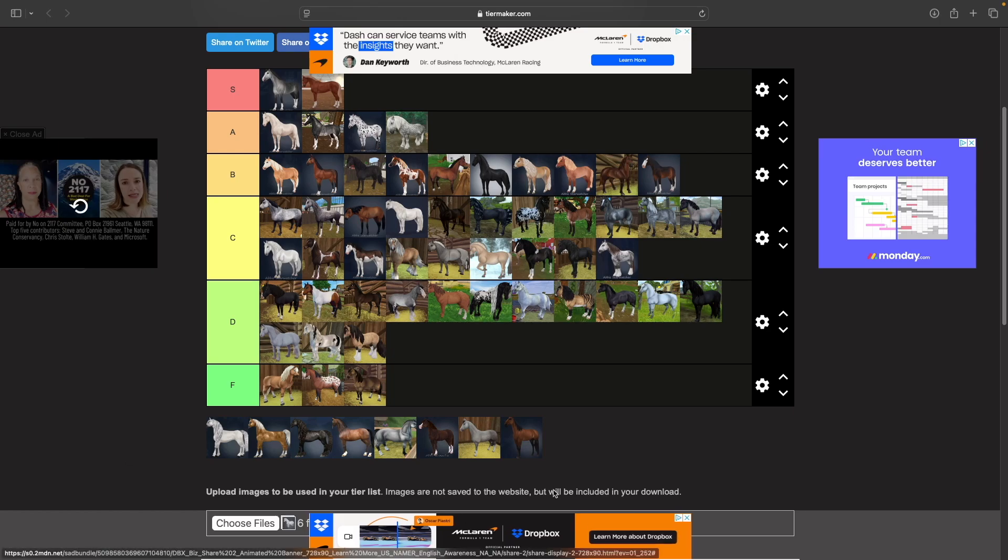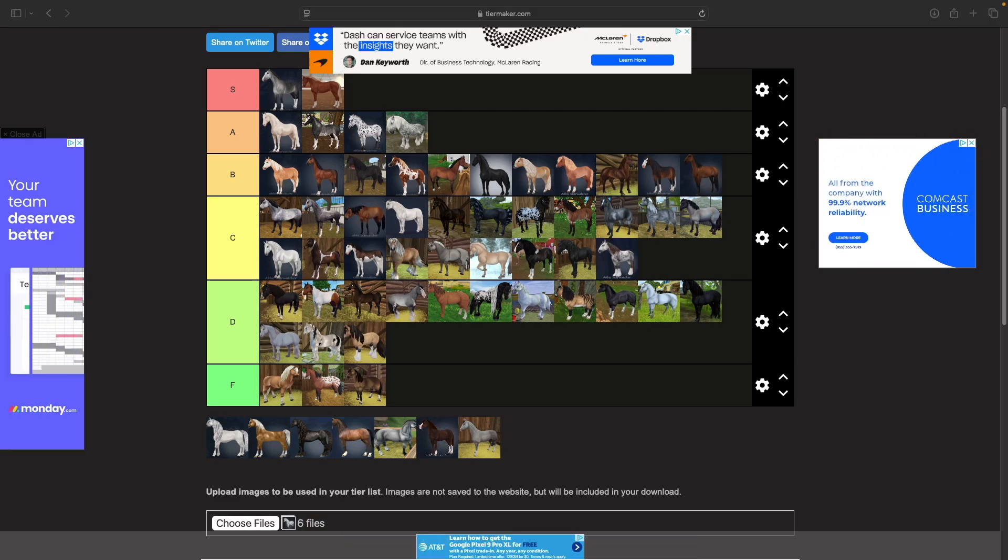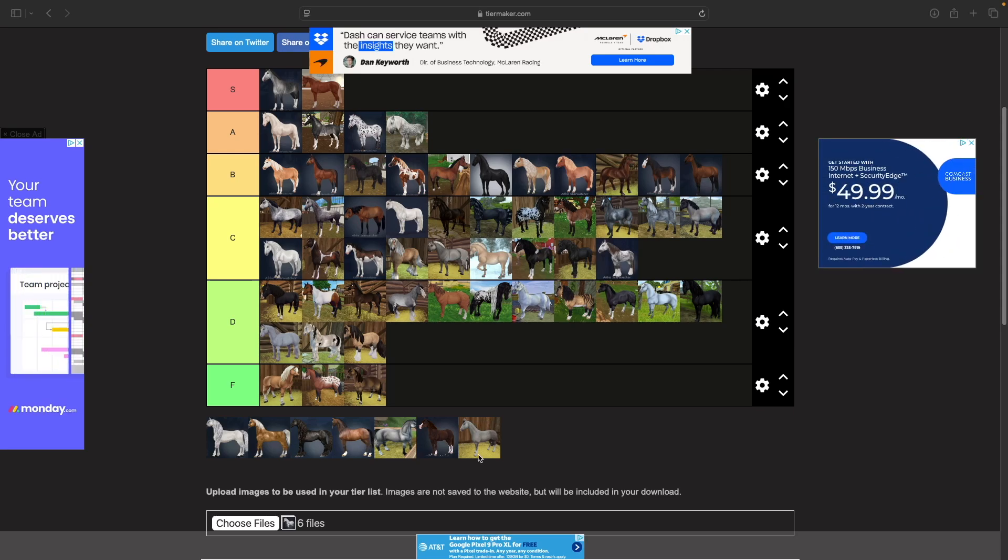Then we have the Tennessee Walkers. I don't mind these guys — I think they're a solid B. I've never had one but I like how they look and I like the little head movement. I think I'd like to get one eventually. Their movement is cute and I've started to like them more and more as I see people riding them.